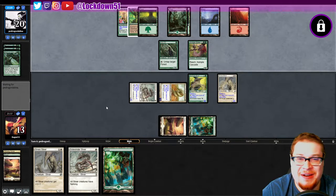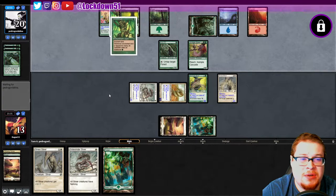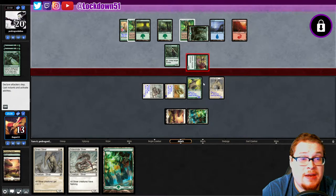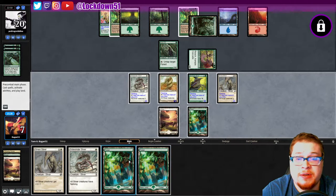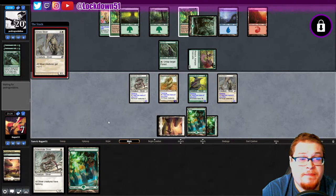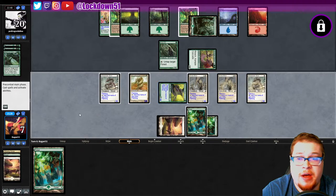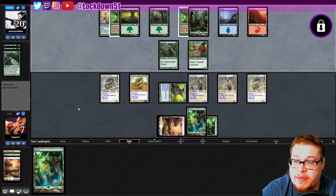We drew into lands — that's good. We're just gonna try to get down a lord here and hopefully regain our grounding. That's the one thing with land destruction against us: we always seem to be able to draw into land when we need it. It's a scary matchup — you feel like you're gonna get screwed but then you do draw into more lands. The Gemhide is a savior in this matchup, so we're not cutting him in the sideboard.